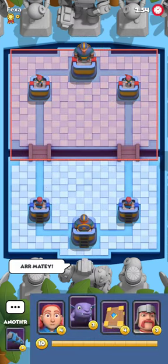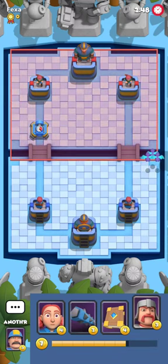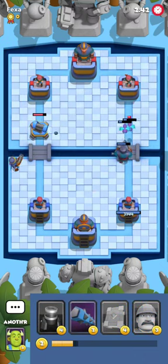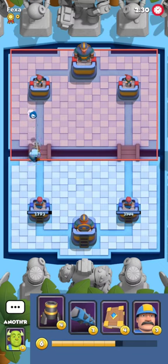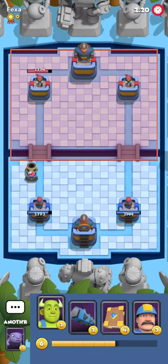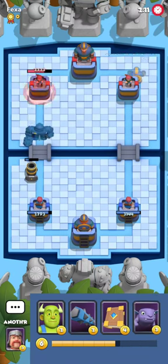Right now we're in game number two against Faxa. He's got zero medals and didn't show any cards early, so we cycle devils. He immediately shows the machine gun. The machine gun isn't the best matchup for us for a very simple reason — mainly because we don't have a reliable tank, usually just a digger. This time we have swordsman so it should be better. He's also playing bomb blasters and bomb girl. I kind of expected cyclone inside a machine gun deck.